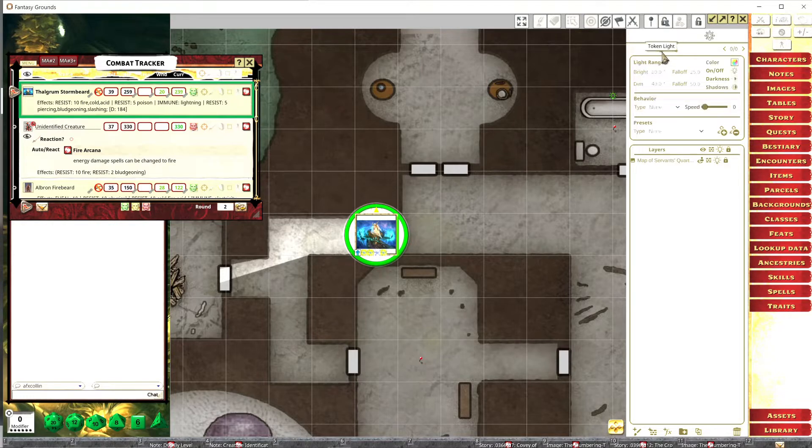Say he also has a torch on him. We go to token light, then down to presets, and if I want him to have a torch, I just select torch. The settings are automatically set — bright 20, dim 40, with a flicker effect too. Making sure the green is on him or red if it's an enemy, and then boom — now he has a flicker effect. The players will actually see that flicker effect as he moves around.